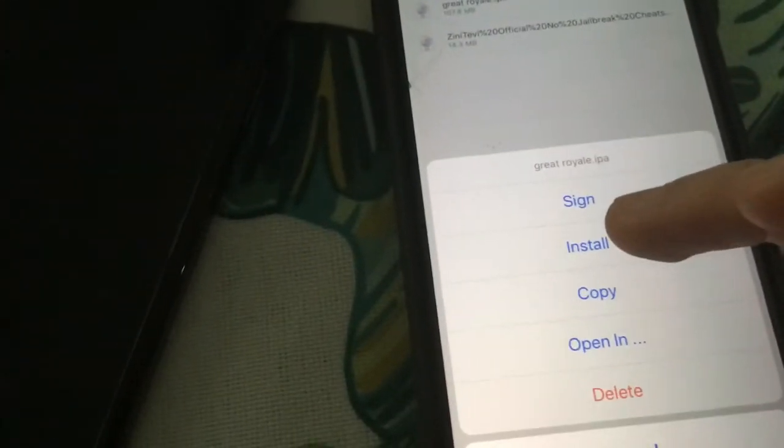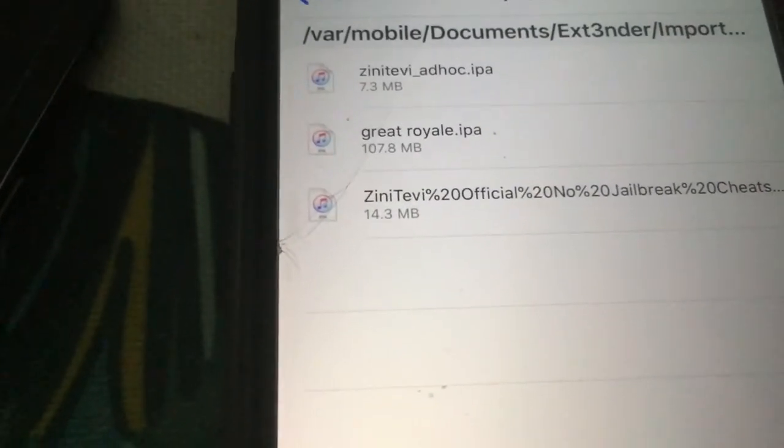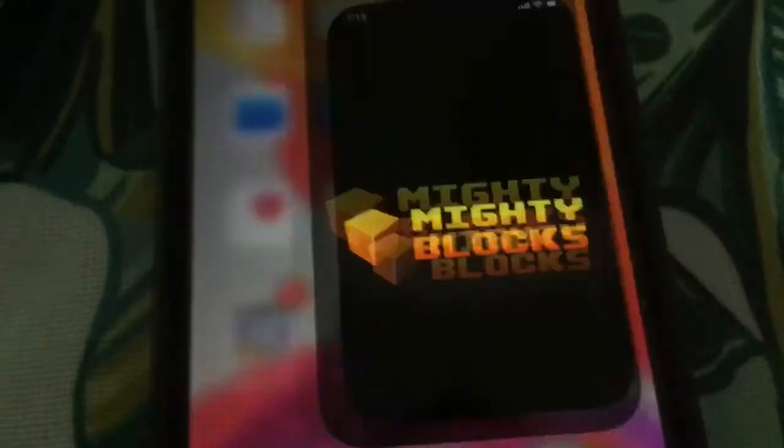And then this is how you guys can find a way to install it — imported. You can see it's right there, Great Royale — tap on install. And after you guys install it, it's installed. Like I said, I have it installed. And there you guys go, it's right there. Now you tap to open up to install.